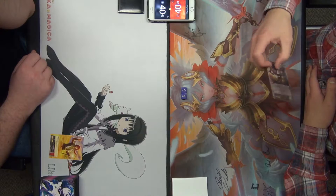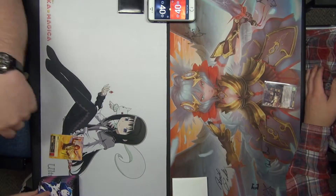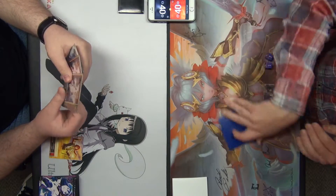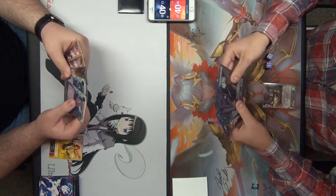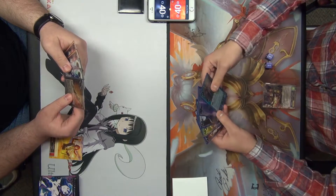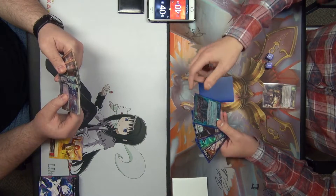They haven't decided who's going first, so let's get that dice rolling. He's on the play, so he'll be making mulligan decisions first. With this deck in general, we're looking to have a Regalia in the opening hand. We run four Ruler's Memorias, so we really want that turn one Regalia — going to mulligan hard for it.